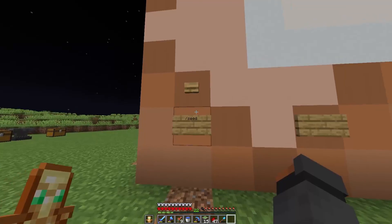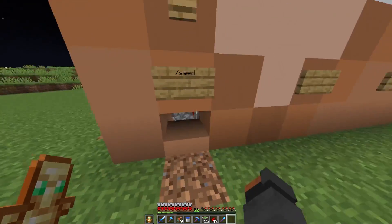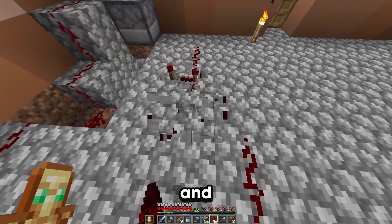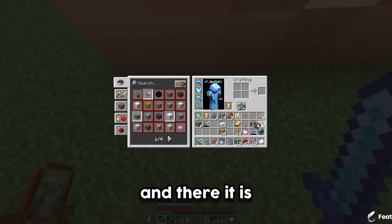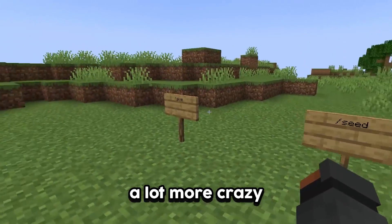Now I actually need to build a contraption to make the command block work. I kind of suck at redstone, but I think this is going to work. When I hit this button it should give me the world seed — and there it is. Now I had gotten slash seed done.